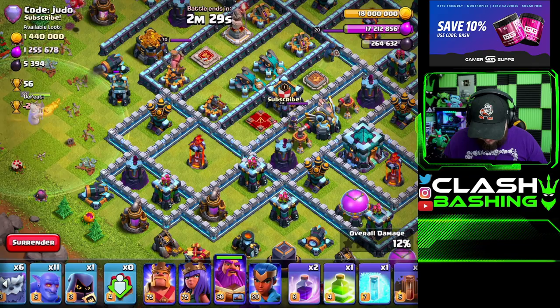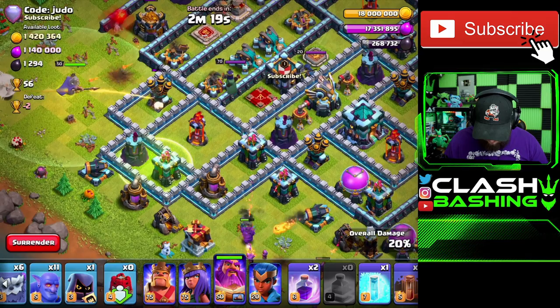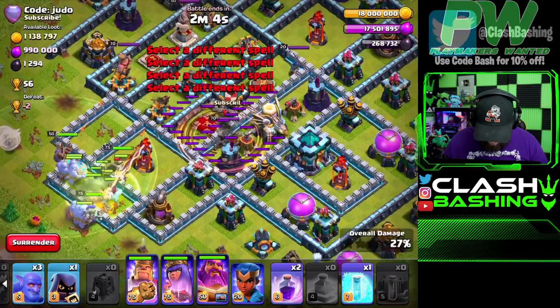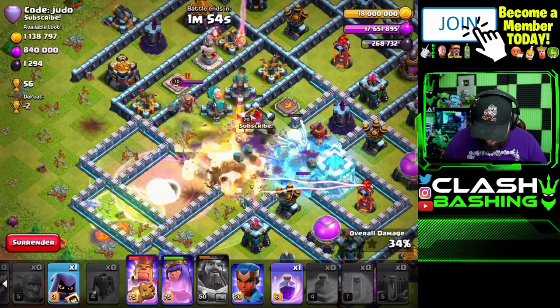I'm gonna run a baby dragon through there. The pekka and wizards should clear through the bottom and help with a funnel. We'll jump right in and let him work to get that air defense before we go in. Then we'll bring our warden back and quake through the four compartments. I'm trying to listen for sound effects here — let's go ahead and hit our warden ability.